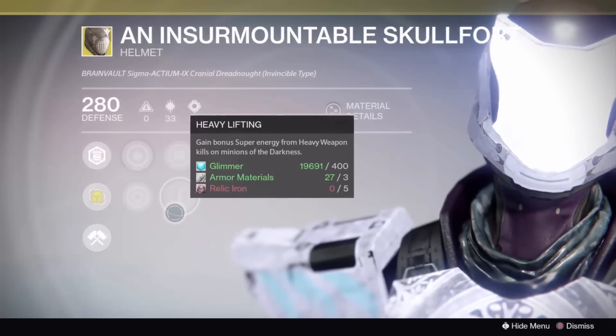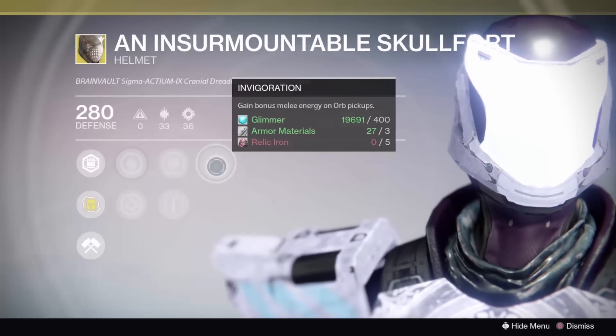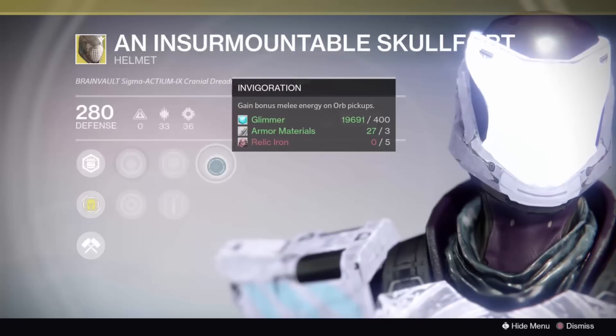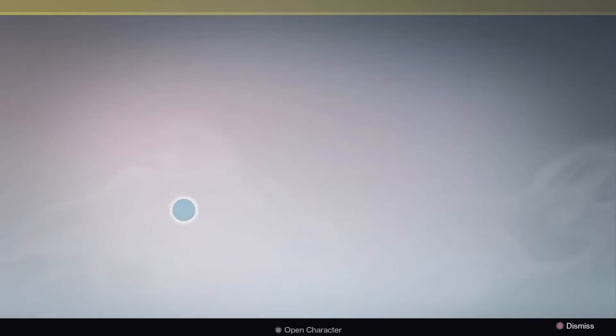Definitely check this roll out. It has Hands-On, Heavy Lifting, and Invigoration. It's not the best roll in terms of perks, but you can always Glass Needle it if you really need to with Twist Fate.